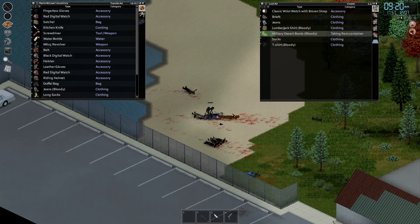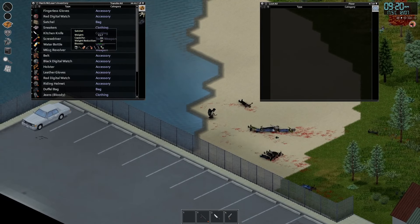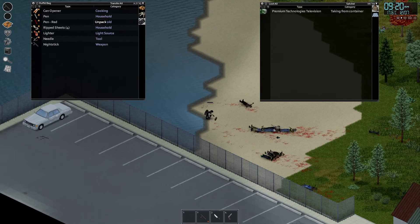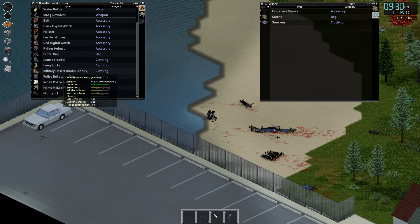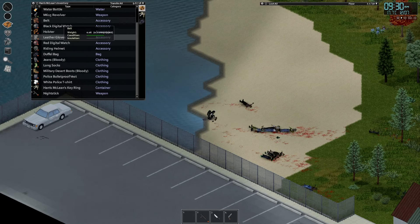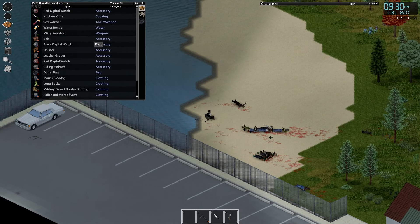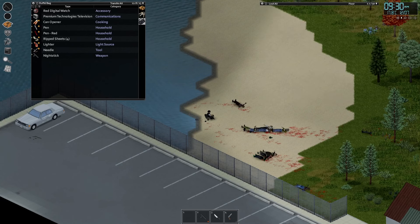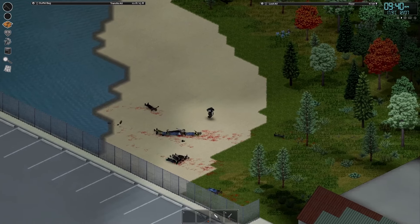So that was a good find. Doesn't hurt to sit and rest for a little bit. If we had any food we'd probably nibble a little. So we want to get in there and get some tools. We could try to sneak in there — I don't mind going a little bit louder.